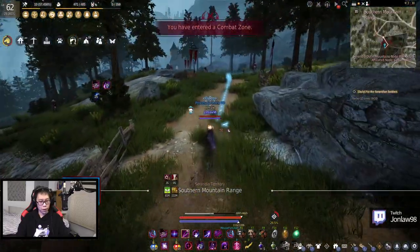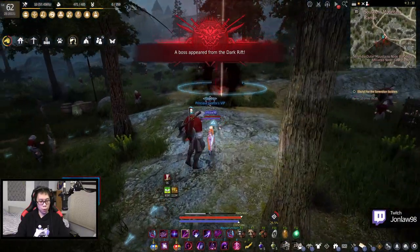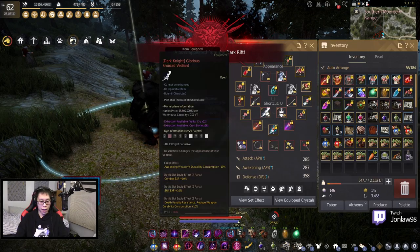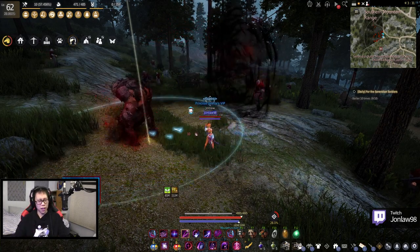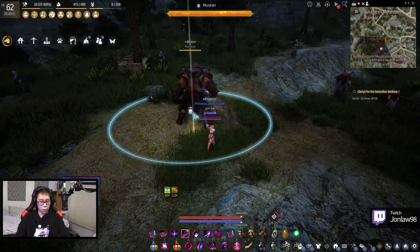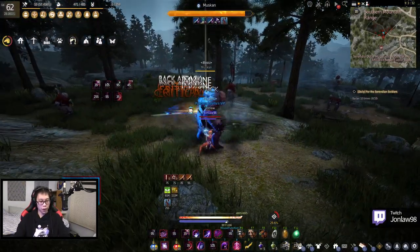Have you guys been doing the Termine event? I actually got the two items that cost 30 coins, and those are pretty cool I think. One is the old item, the Lorraine like bikini box or whatever, and then the wave house furnishing item.